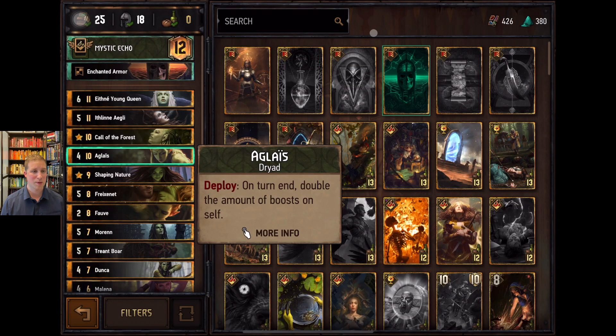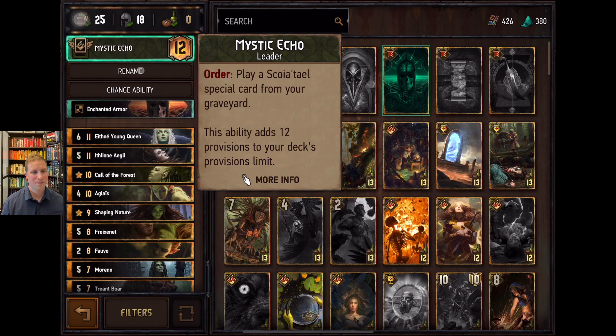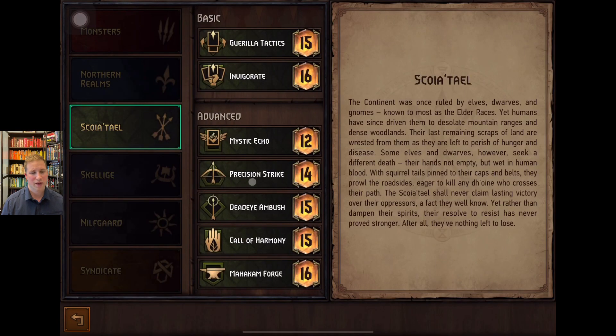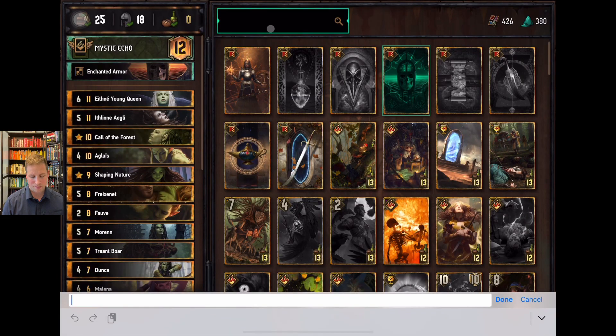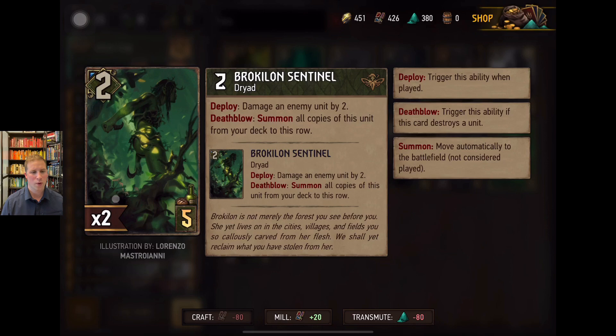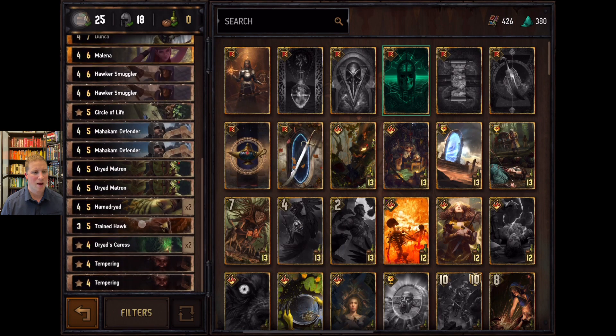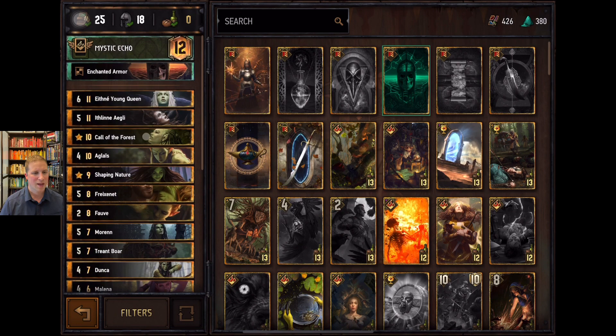A few tweaks you could consider: Mystic Echo versus Precision Strike, and subbing in Brokilon Sentinels. They give you a good weeding card, improve the statistical likelihood of getting Aglaes into your hand, and provide decent removal. I'm not the biggest fan of Nature's Rebuke — it just doesn't seem to work when I want it to. Call the Forest is going to be a consistent draw for you.